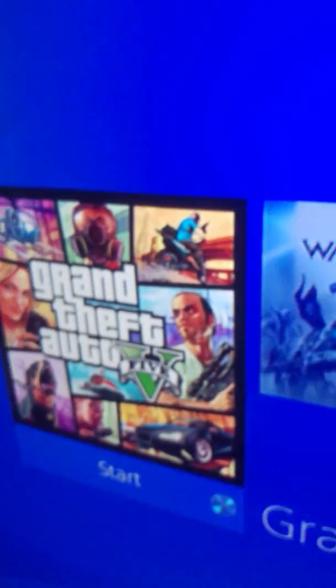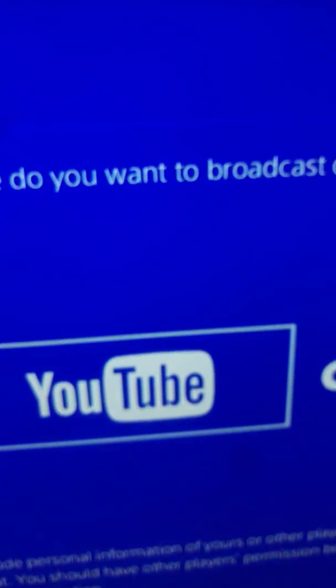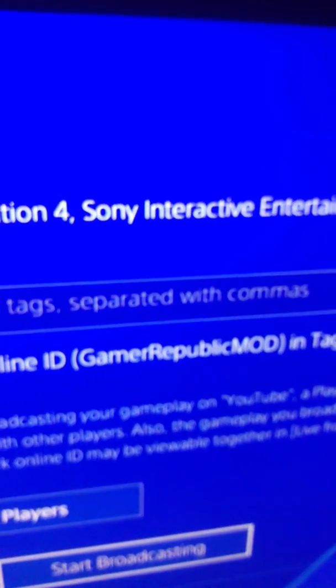The first thing you're going to do is make sure that you're set up on your PS4 or Xbox for broadcasting. Start up your game just like this, then start your broadcast. You're going to want to broadcast to YouTube, Twitch, Dailymotion — whichever you stream through. Start it up just like you normally would and start your broadcast.